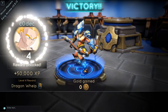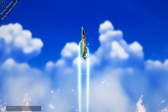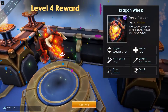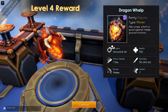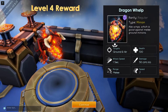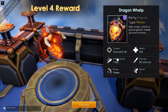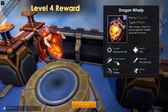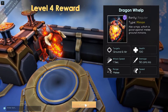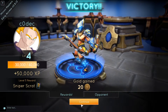I feel like a million bolts. Another level up and a new card — a Dragon Whelp. It's a regular minion and it has wings, which is good against melee ground minions. They can target ground and air, pretty fast attack speed I guess. Looks decent. And some coins.